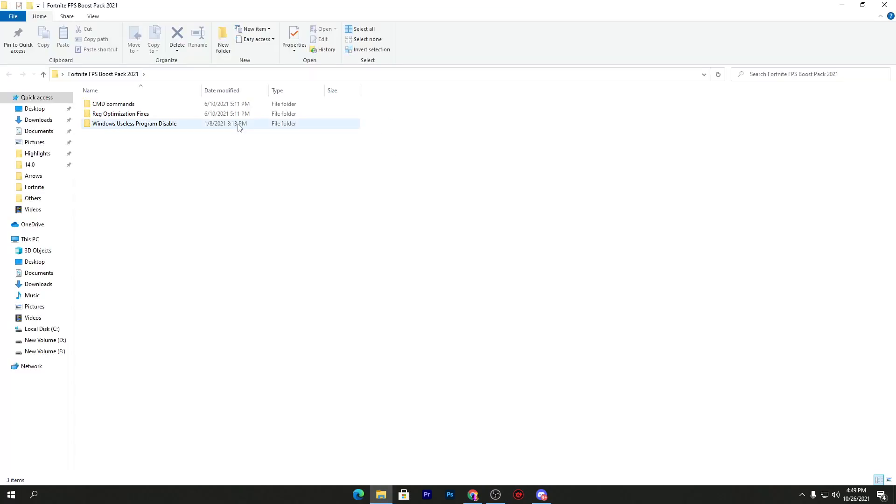Once you download it, simply drag this folder onto your desktop and open it. There are three folders: first is the CMD commands, second is the registry optimization, and third is the Windows use-this-program disable folder. You need to open the first folder, which is the CMD commands.